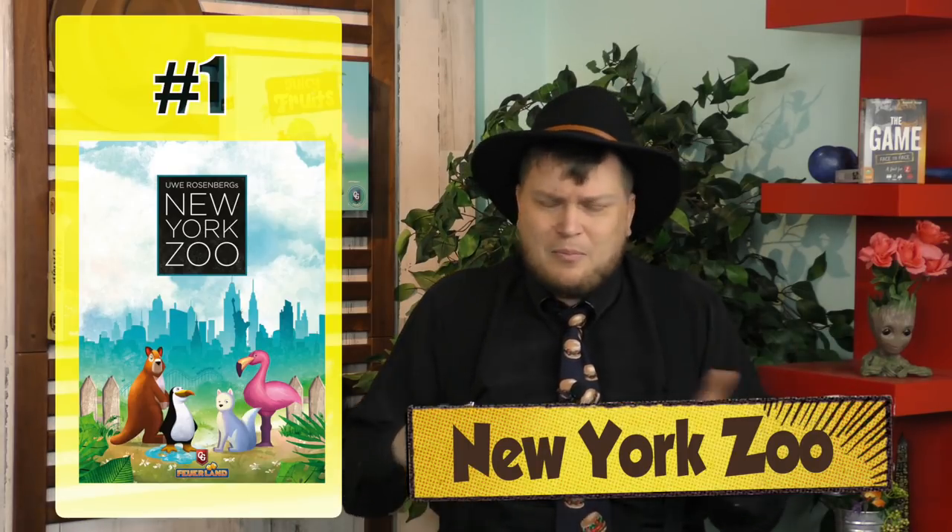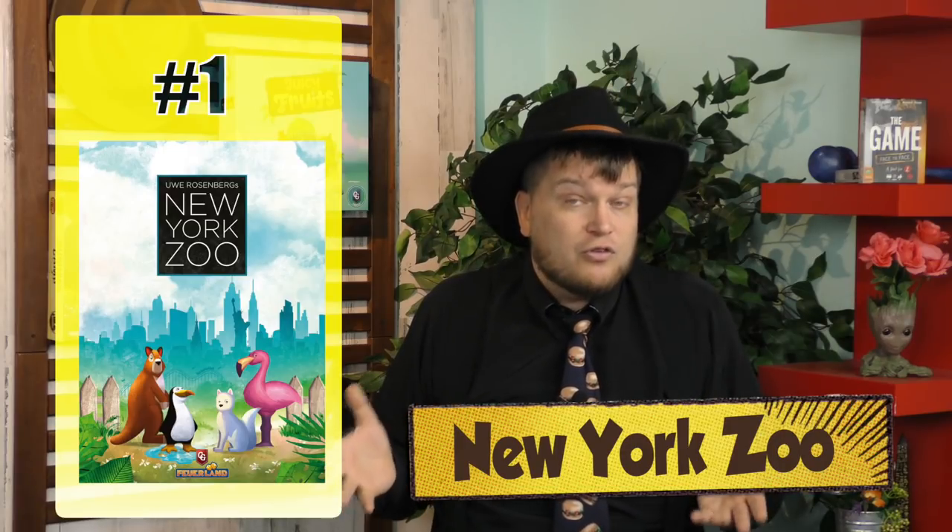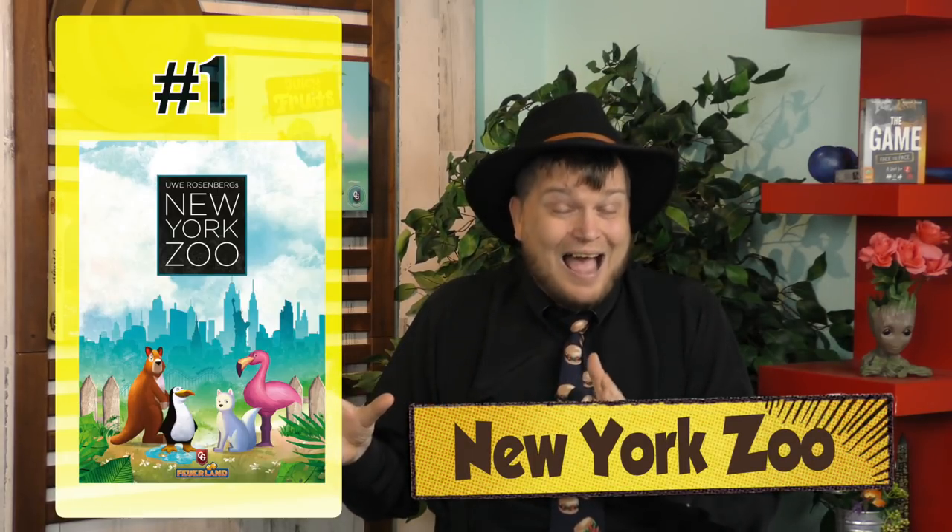Number 1 on my list is New York Zoo, the last polyomino game on the list, but the one with the strongest zoo feeling. You're putting little animals of different types into the zoo — penguins, lemurs, whatever they are. You use a rondelle method, moving around a circle collecting tiles and placing them, racing to be the first to fill your zoo completely. It's from Uwe Rosenberg — I think it might be the best of this style he's done. The artwork and pieces are great and it really brings the zoo to life.